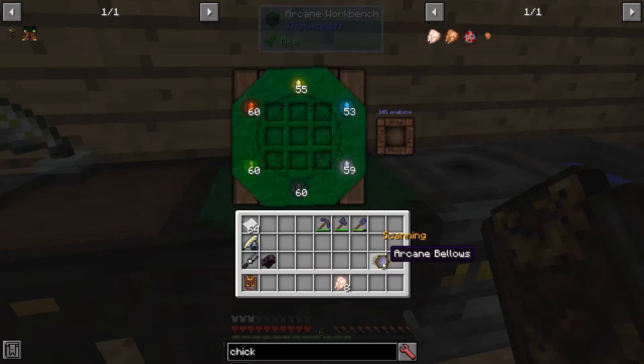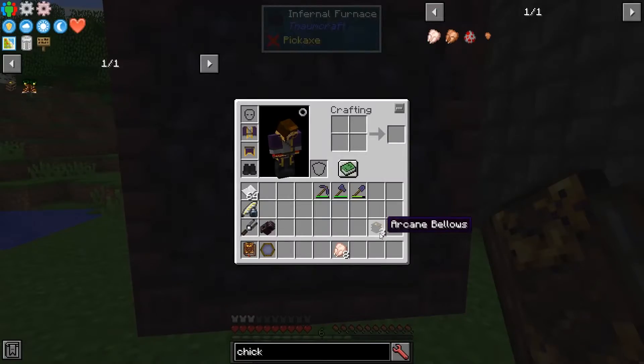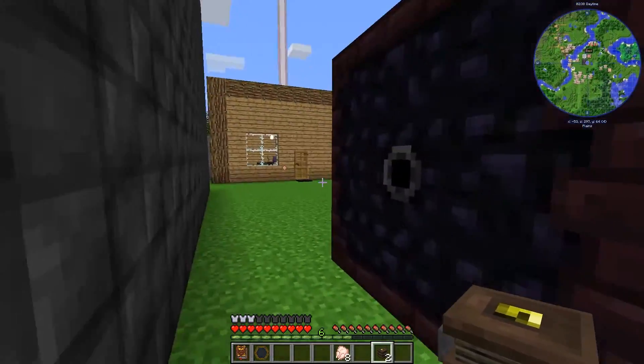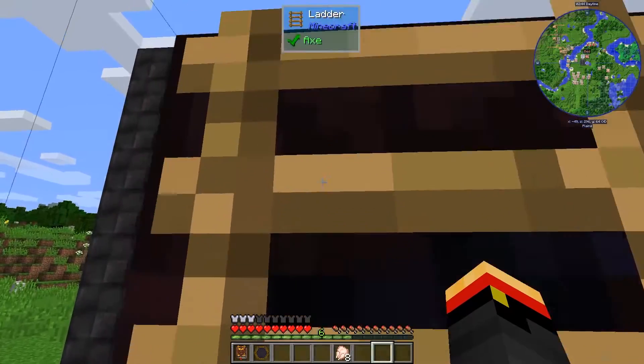Let's go ahead and scan that. Now we'll go out to our furnace. These little holes over here — that's where we connect the Arcane Bellows. Just right-click and they'll attach. There's one on the back and one on each side. So, now let's see if the furnace is any faster.